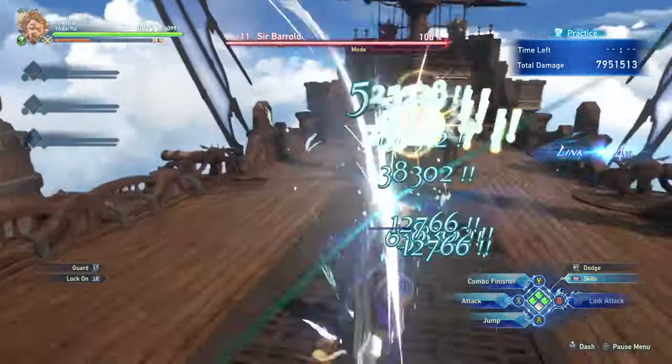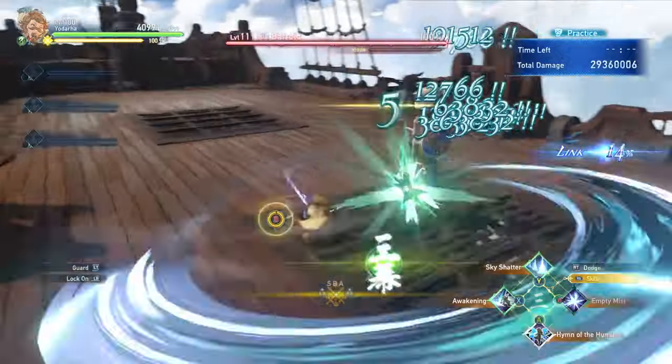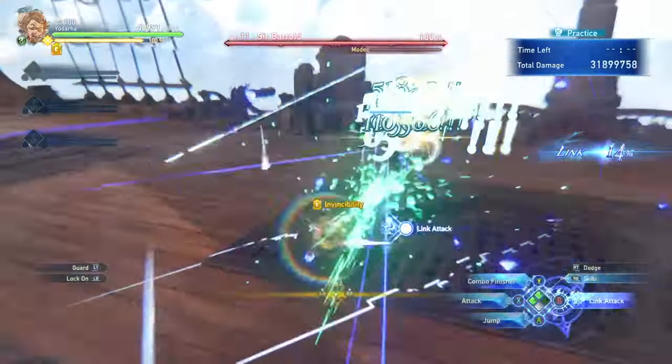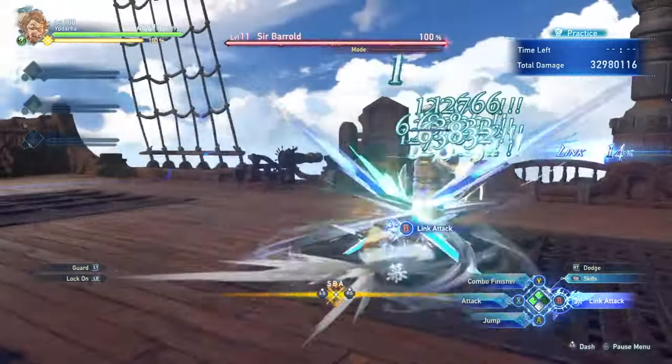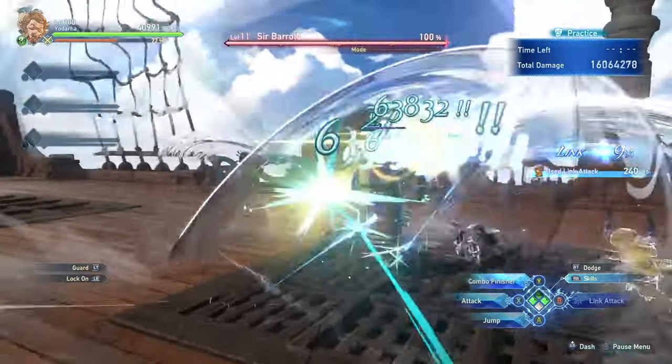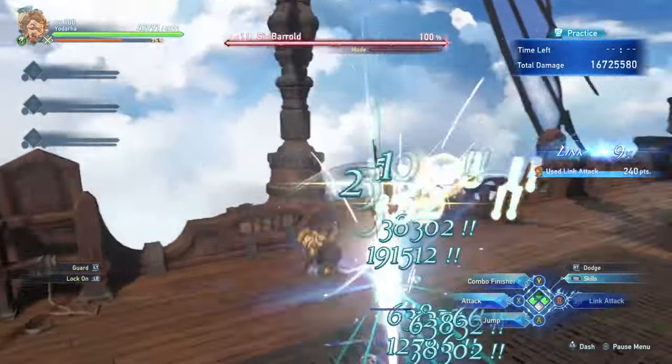Damaging skills can also chain into combo finishers to keep this pattern going, and link attacks will also immediately chain into combo finishers, meaning smart usage of these can shorten your standard combo very quickly to allow you to use as many combo finishers as possible. The combo finisher also has invincibility for a few frames after using it, meaning that timing this can allow you to negate damage. If you're able to stack up your combo finisher without being interrupted, you can get some very high consistent damage and a lot of windows of invulnerability.